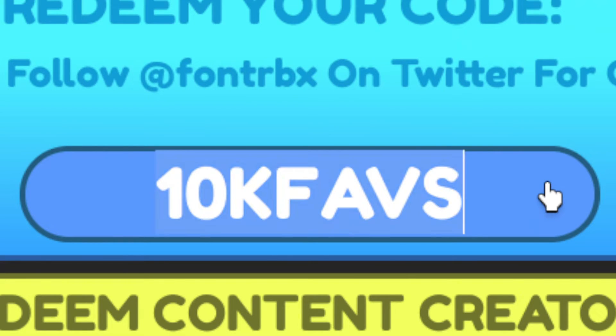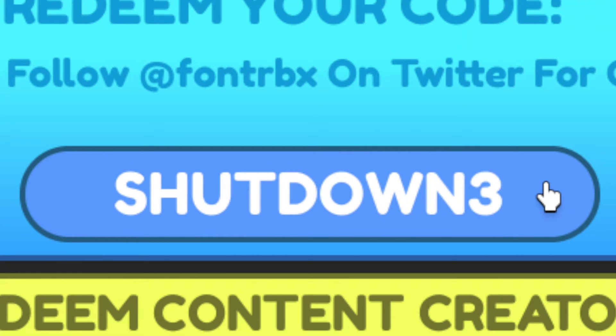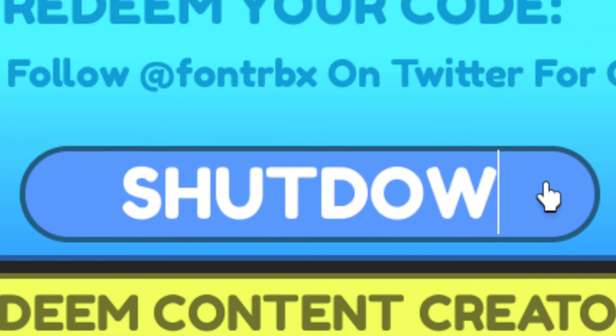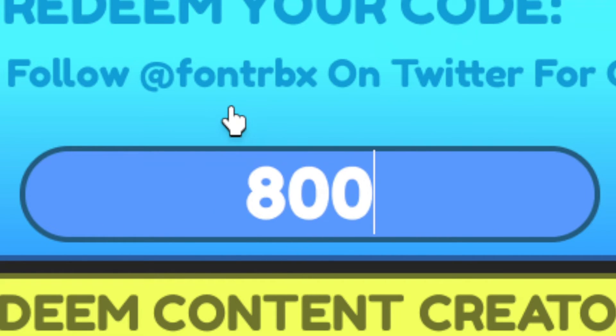We have SHUTDOWNFREE — use this code to get double rewards. Then go ahead and use SHUTDOWN2 to also get a double rewards boost. And SHUTDOWN1 will give you a double gems boost.